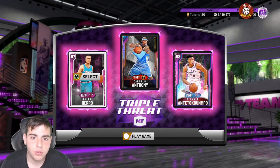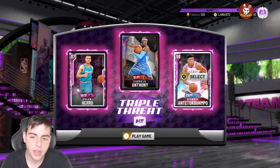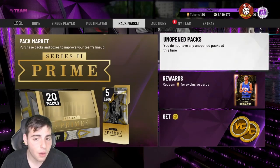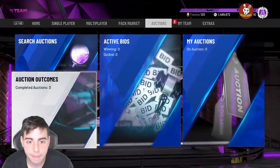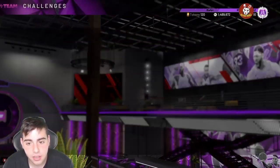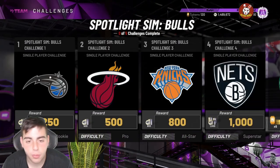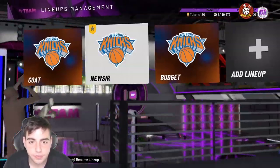If you need MT or tokens, my tokens were at 40 yesterday and I went through about two boards to get to 120 — so roughly two hours to get 80 tokens. 80 tokens is around 80,000-plus MT if you do the math. You also get free packs, and you can make about 20K an hour or more from triple threat. In my opinion, triple threat is probably the best thing you can do right now. Spotlight sims are not bad, but I don't plan on doing many. I want Opal Harden but it's not worth grinding for him.